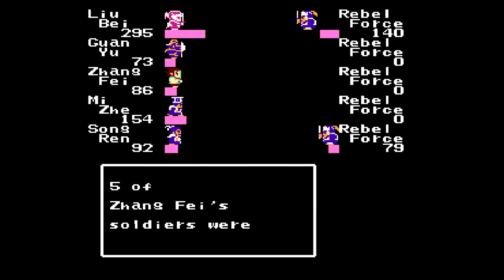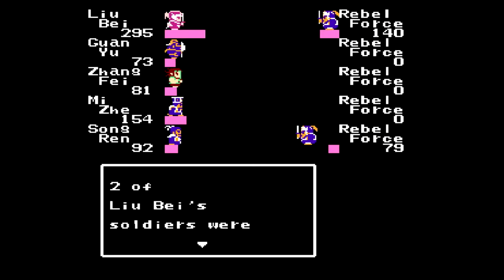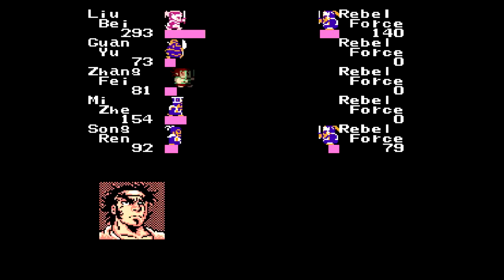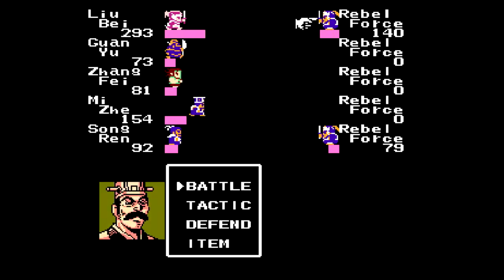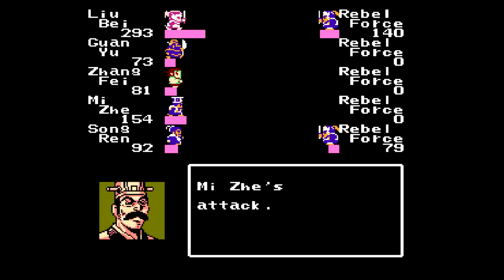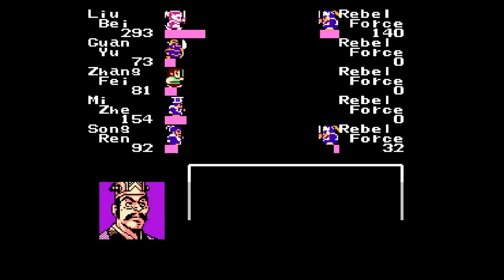Next up is our final RPG of the episode: Destiny of an Emperor. Destiny of an Emperor, like Dragon Quest, is yet another grindy RPG — this tends to come up a lot in the NES era. This time it's based on the Romance of the Three Kingdoms. Like Dragon Quest 2, it handles the grinding fairly well by structuring progression along the three axes, with an interesting spin on the formula.